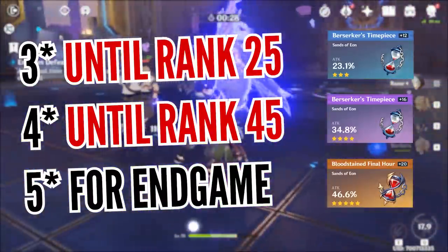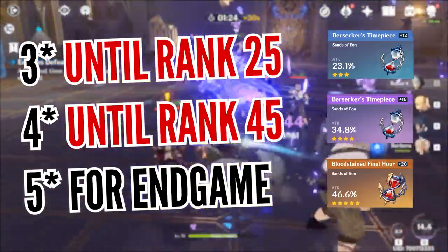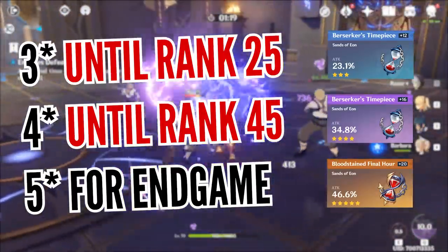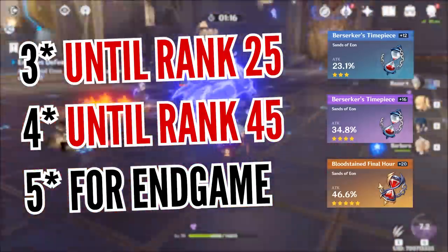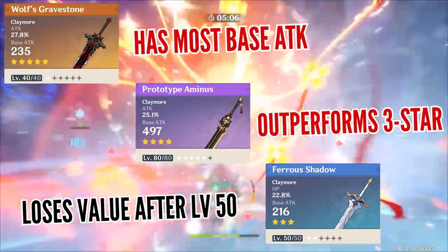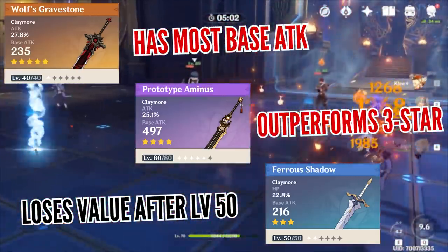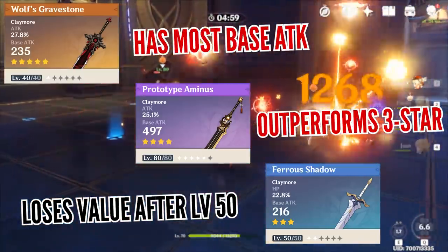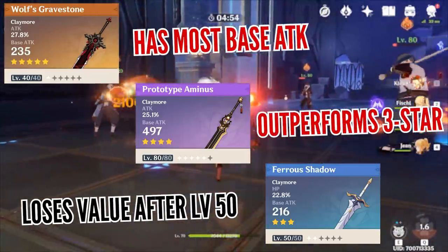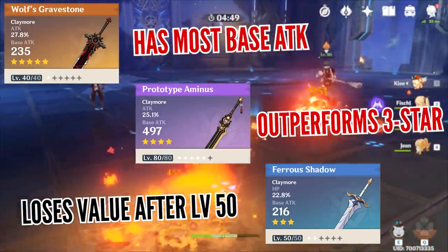When you're just starting out it's completely normal and even recommended to upgrade your 3-star equipment, however they start to fall off in terms of stats once you're around Adventure Rank 25. At that point it's necessary to start switching out any 3-star equipment with 4-star versions, and once you're around Rank 45 it's time to focus on 5-star artifacts. If you ever get your hands on a 5-star weapon it's almost always a no-brainer to upgrade it and use it on your main damage dealer. The next best choice would be a 4-star weapon, since they already start to outperform any 3-star weapon at level 60.